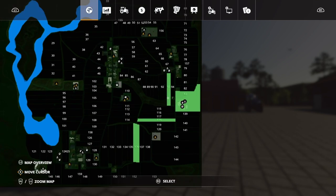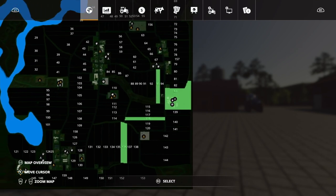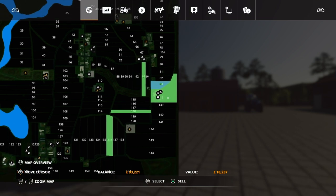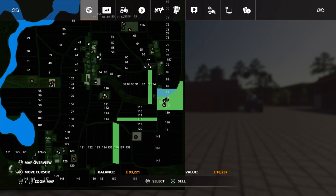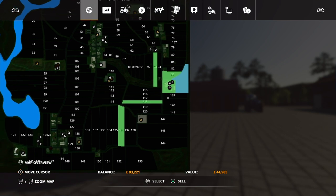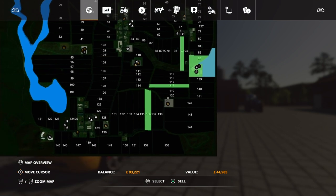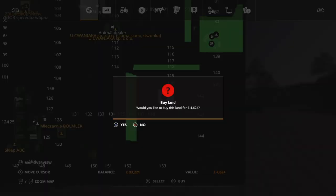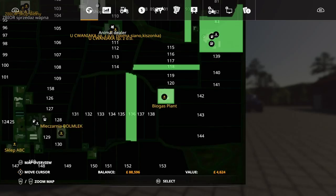Starting off, this is what we own - field number 93. You do own this section around the back of the farm, so you can do a lot of extending on this farm, especially on this bit here which is nice and flat. We own these two other fields down there as well. The cost of biogas is cheap at $4,624, so I think we can afford to buy that one.